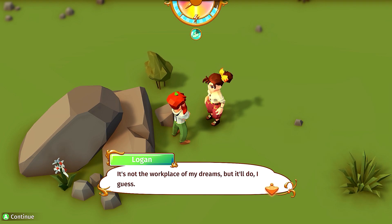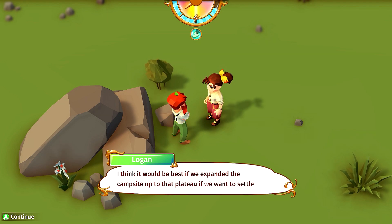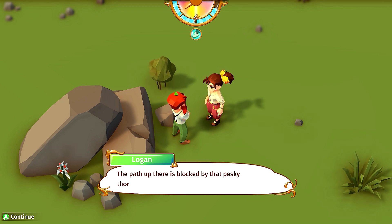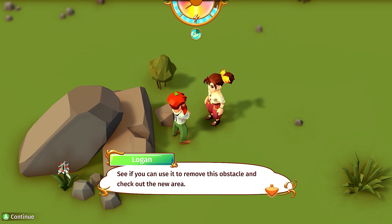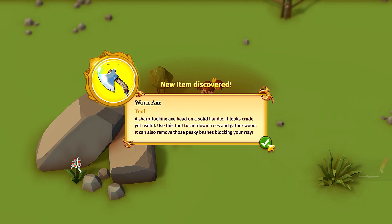Logan says it's not the workplace of his dreams but it'll do. He's checked out the campsite and thinks it would be best if we expanded up to the plateau. The path up there is blocked by a pesky thorn bush, but he found a worn down axe while gathering materials. We should use it to remove the obstacle, chop trees up there, and bring the logs back to build some fine shacks.